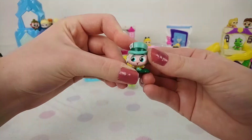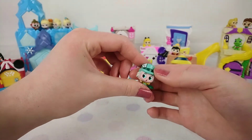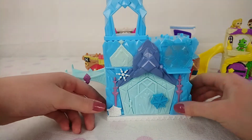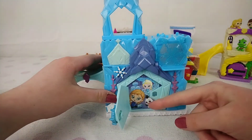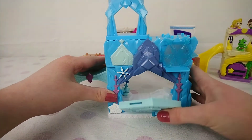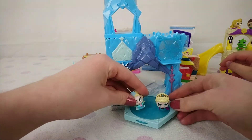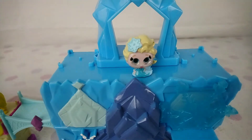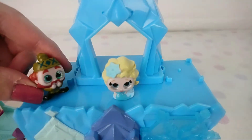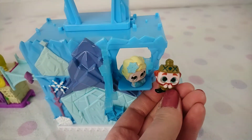I don't know who this is, to be honest, but I'm sure you guys probably do. I think he's from Alice in Wonderland. Wait, guys — we realized something else with this house. You can open this up and there's a picture, but you can also put the different characters on here and spin it. Let it go, let it go! Ladies first on the slide.